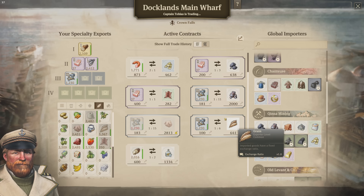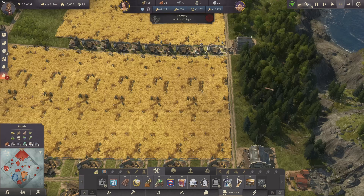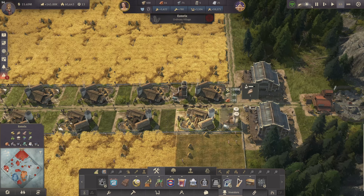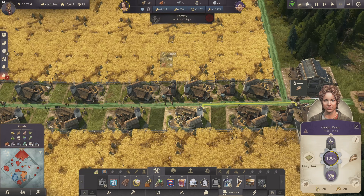We might actually get rid of one grain route soon, because we'll be able to boost even more grain plantations with the silo. Let's actually do this — I'm waiting for a few bricks since it's costing me quite a lot. Doubling the output for each grain farm is just massive.